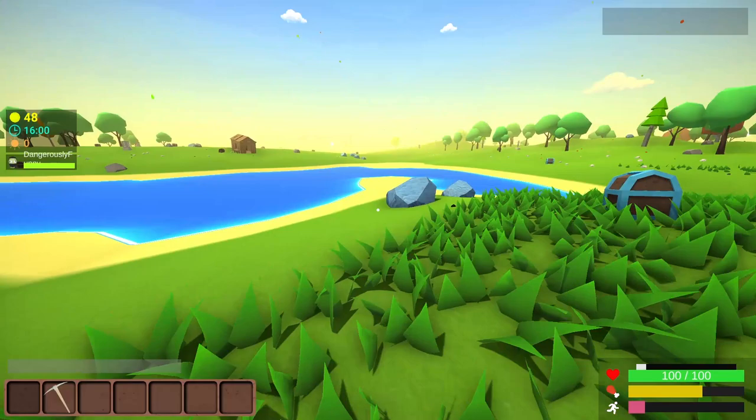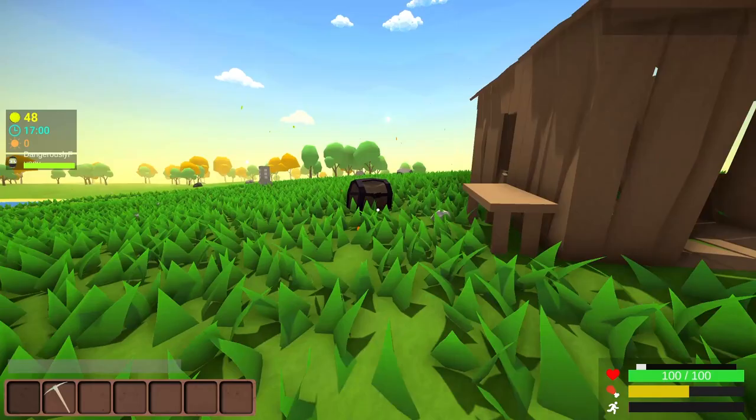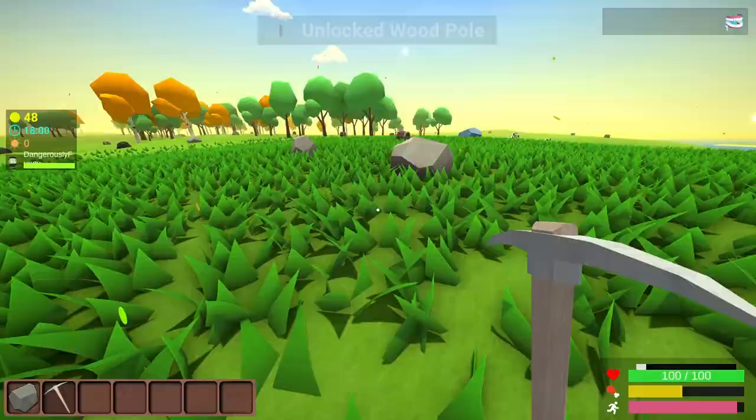I did also mean to play on easy mode this time, but I'm pretty sure I left it back on normal. Anyways, this cabin comes with a free chest and a crafting table, so we're probably going to start here, and there's already a good one. Probably going to increase max HP on kill — that was the very first power-up I got. So all I'm going to need are some rocks and a bit of wood, and we'll be able to get started.